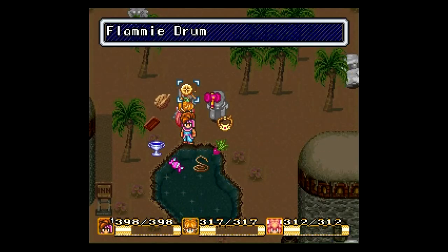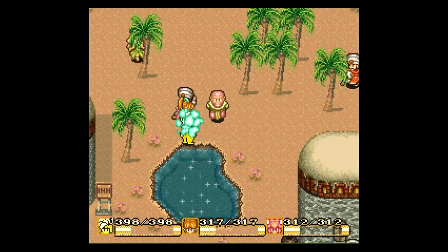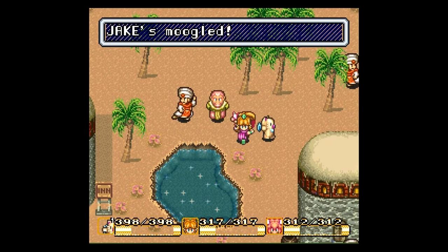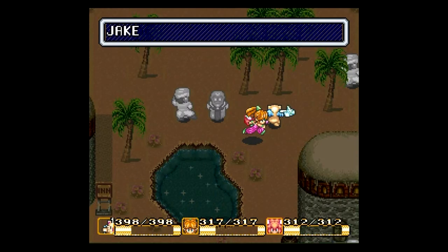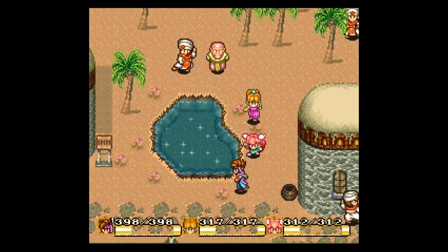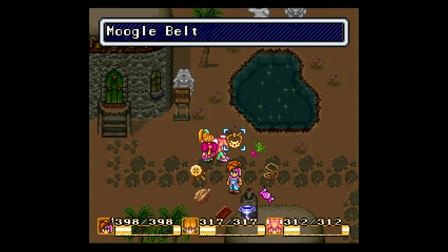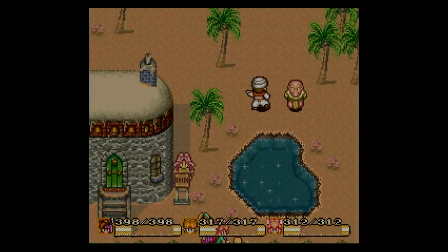Now, if memory serves me correctly — and it does for whatever reason — the Moogle Belt is something you use as an item. You smack people with it, I assume, because they've been very naughty. Let's use it on Jake here. It does exactly what you think: it turned him into a moogle. You're not going to want to use this to turn people into moogles, just like you don't want to use the hammer to turn people into pygmies — you want to cure these statuses when they occur in battle. And I'm afraid that is it for side questing today.